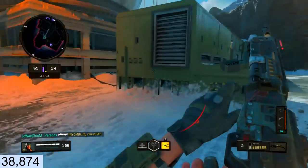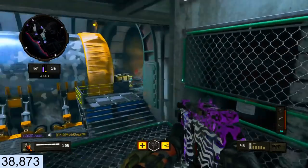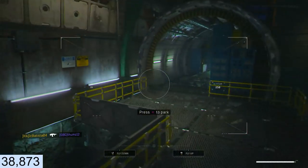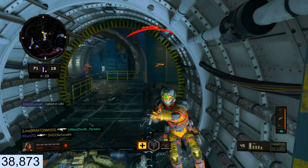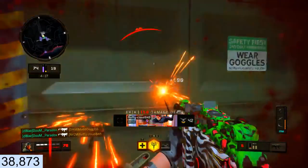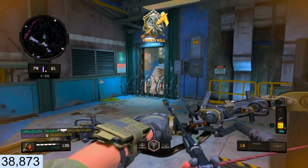Why did it show a teammate dying right there when a teammate didn't die? All right, getting closer to streaks, gonna call this in real quick. I like this little new feature. Don't push — that was a really dumb push on me. Yeah, y'all ain't getting away from me, bozos. Let's go ahead and call this in.